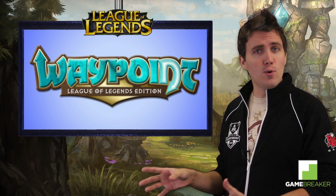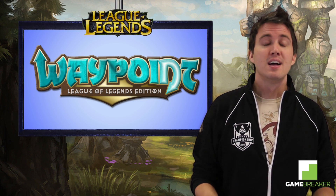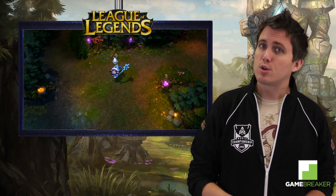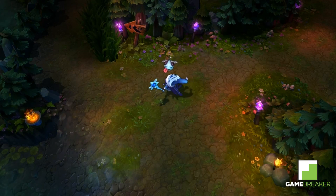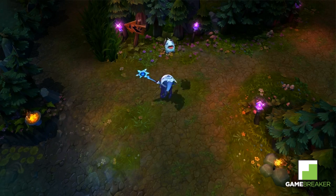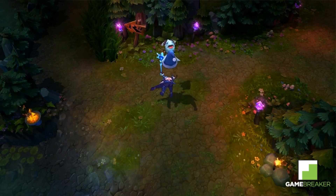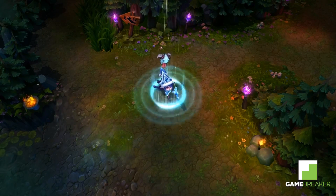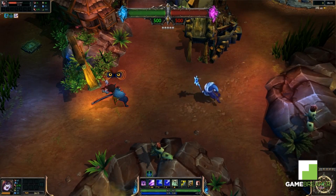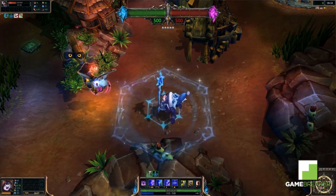Now that we got all of the old skins out of the way, let's take a moment to look at the three new skins announced for this year. First up, we have Winter Wonder Lulu. This year Lulu dons a blue theme with her fur-trimmed coat, blue crystal staff, and ice crown. Lulu has decided to turn Pix into a cute little poro. Along with this skin's great new look, you can also expect a full set of custom particle effects, including a new recall animation.